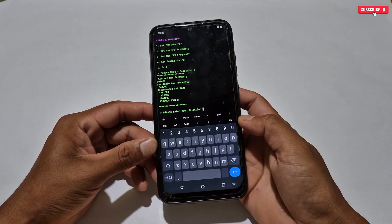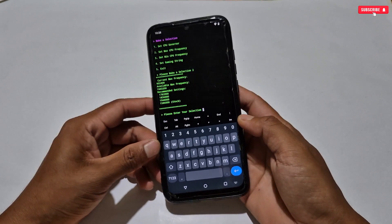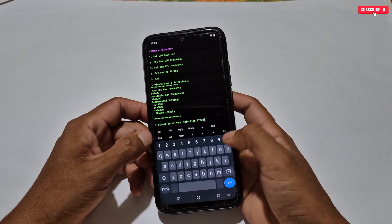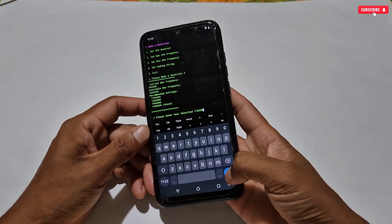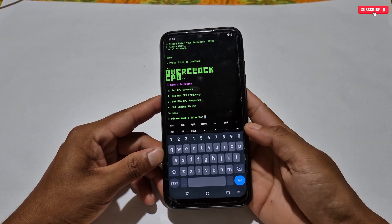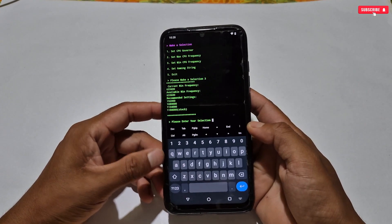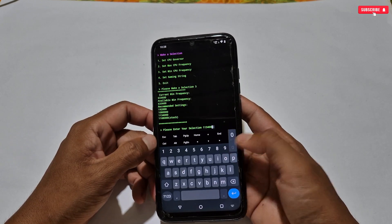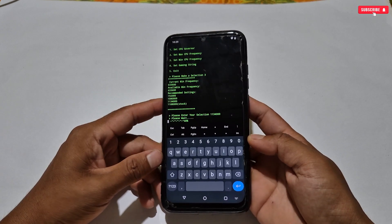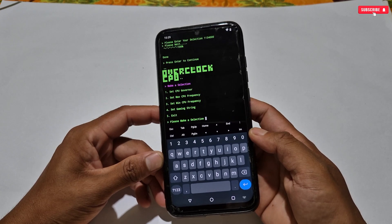The next tweak is maximum CPU frequency — let's lock the max CPU frequency. Some frequencies will be shown and you have to type the maximum CPU frequency to lock. In my phone the maximum frequency is 1782000, so type it manually then hit Enter. Now select the minimum CPU frequency — follow the same process: type the minimum CPU clock speed then hit Enter. We have now configured the CPU overclocking process.